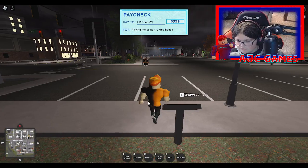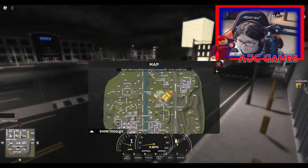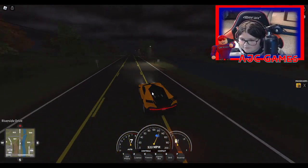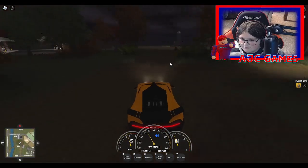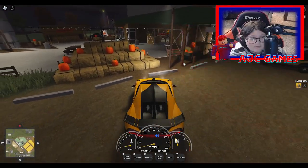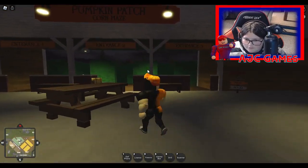First, let's go check out the pumpkin patch before starting the quest. It should be over here — looks like we're heading all the way to the farms. Make sure you subscribe and hit that like button for this new update. This looks a lot different than last year's. We walk inside and there's a big barn, and we've got the corn maze back!